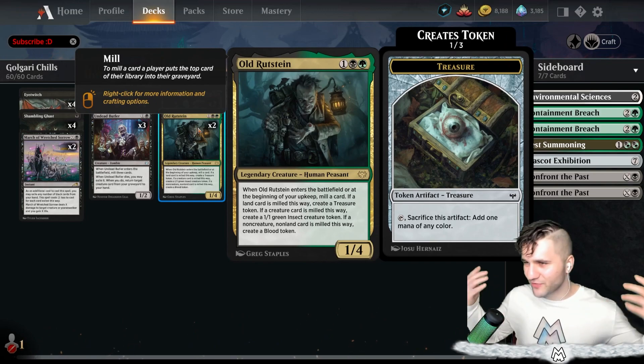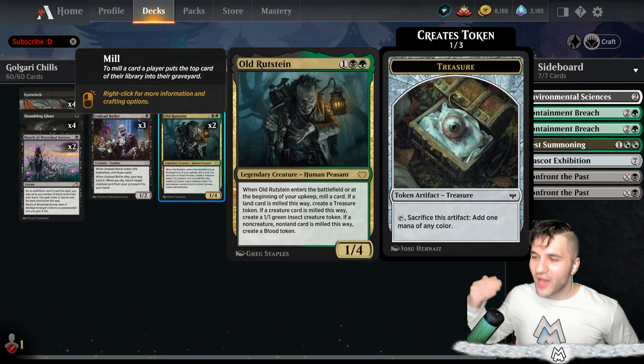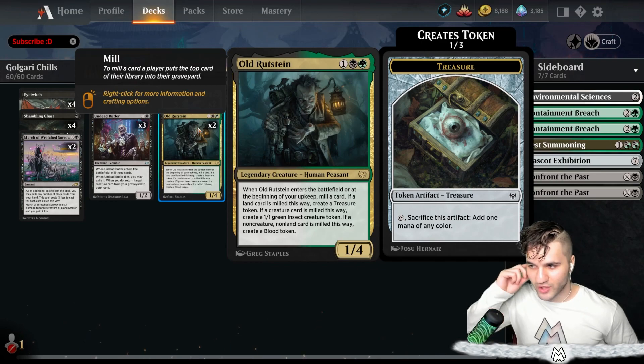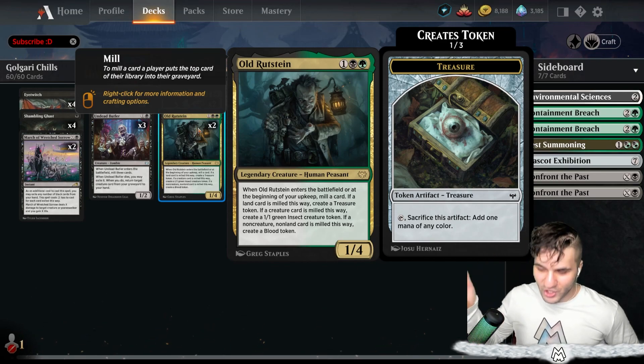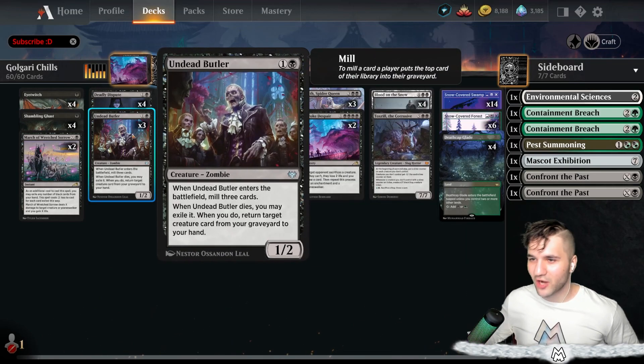We've got Old Rutstein — Legendary Creature. This card is so awesome. Enters the Battlefield, or at the beginning of your upkeep, mill a card. If a land is milled this way, you get a Treasure token. If it's a creature, you get a 1/1 Insect, and if it's a non-creature, you just get a Blood token. There's tons of different value you can get, and it does give you some soft mill. It allows you to get a lot of extra value, so I absolutely love this card.